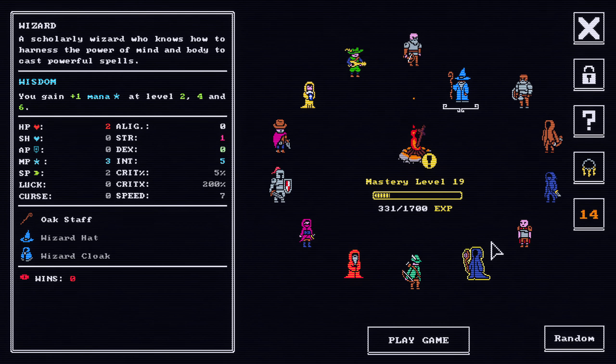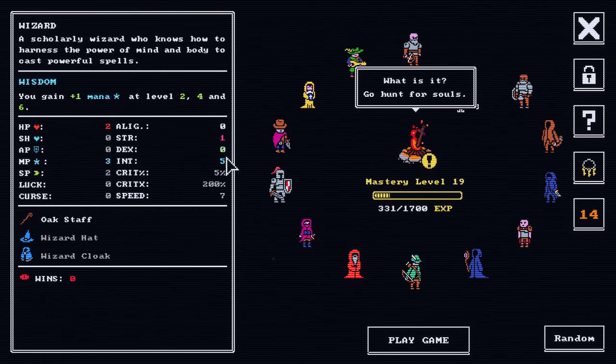Alright, the wizard! So we're going to go with intelligence again. The wizard gains one mana at level 2, 4, and 6. We start with two mana, and they're going to give us three more mana, so this is going to be five mana. The wizard hopefully will get a bunch of mana and do a bunch of damage.